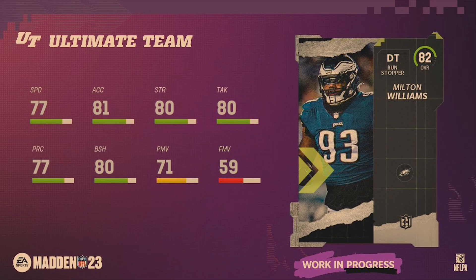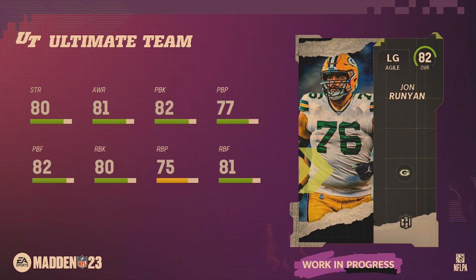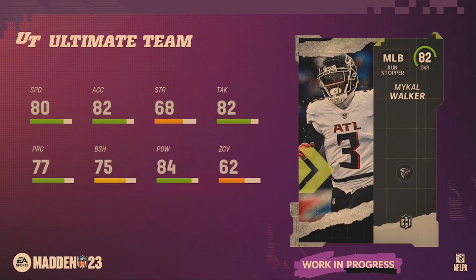The first option is Milton Williams, a run stopper with 77 speed — not too bad, although I don't think he's going to get inside stuff, which would be the best case scenario. John Runyon is a left guard — I always love choosing low overall elites as NAT cards to fill your offensive line, because you don't want to spend money on the offensive line at the beginning of the game.